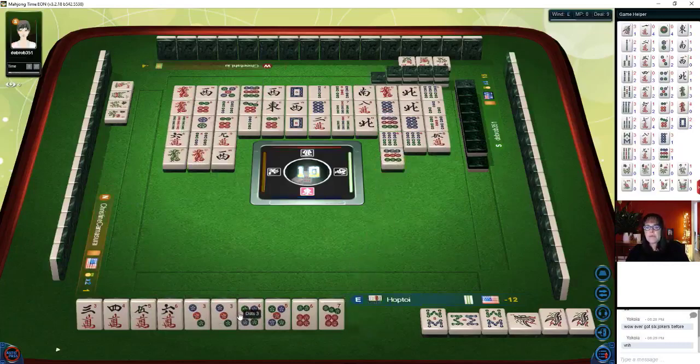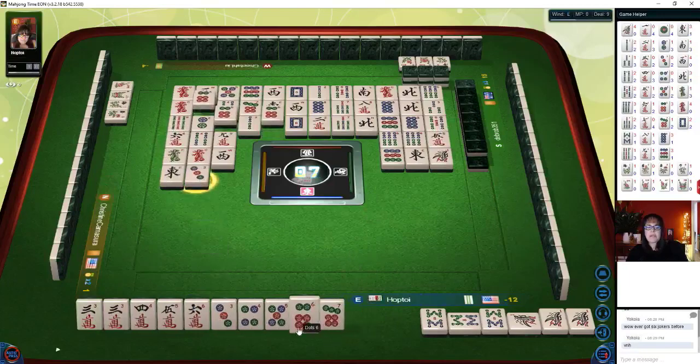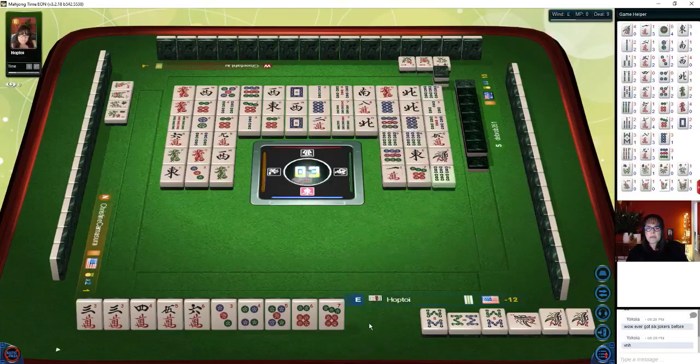I wonder if there's a pure straight in here — do you get anything for a straight? I don't think you get anything for a straight. Green dragon. Three chows in one suit — maybe we could try for that. Nine dots. West wind — we have two right now. Two characters. Maybe we could make three chows out of these bams. We have a pair, we have a chow right there. Nine dots. There's a four now. One, two — we have a pair. Seven, nine bam.